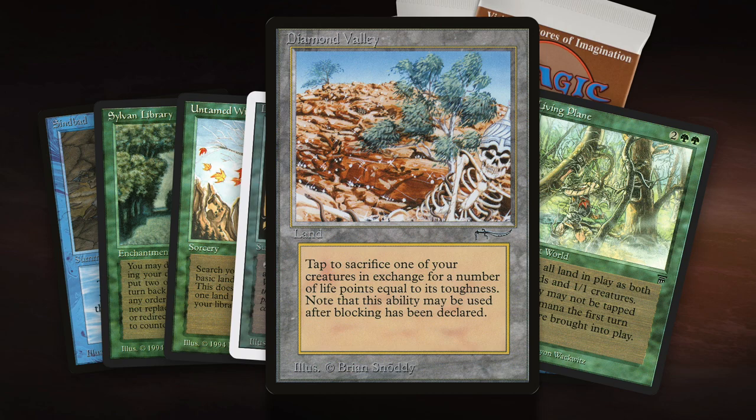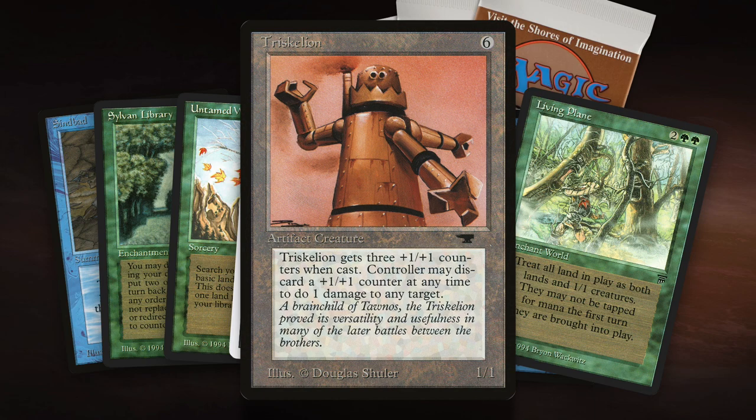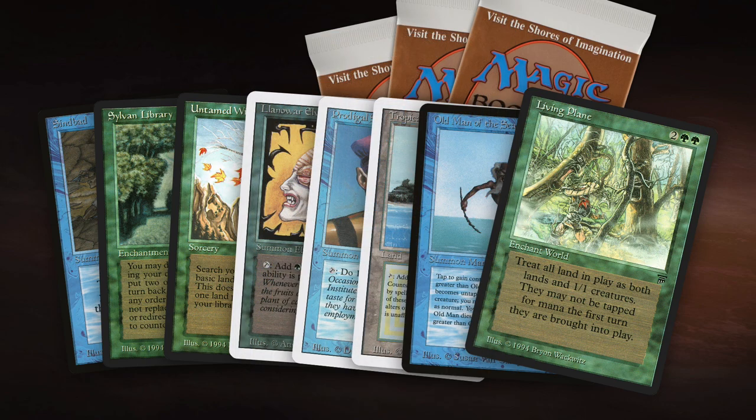Talking about destroying lands, there is a card that's really good with Living Plane that's not on this picture, and that's Triskelion. Triskelion is 6 to cast for a 1/1 with three +1/+1 counters — so it's a 4/4. Those counters I can shoot off the Triskelion to deal 1 damage to any player or any creature. So if I've got Living Plane on board and I cast a Triskelion, I can use the 3 counters to kill 3 lands. It's basically 6 mana to destroy 3 lands, and you also have a 1/1 left. So it's just insane value. Trike and Living Plane — it's a sick combo.